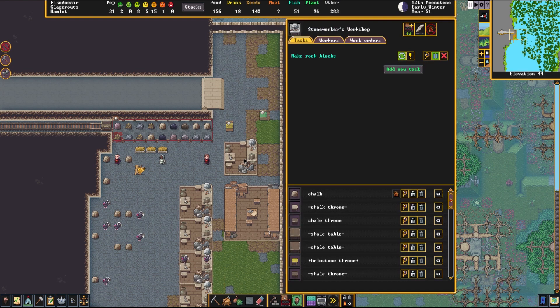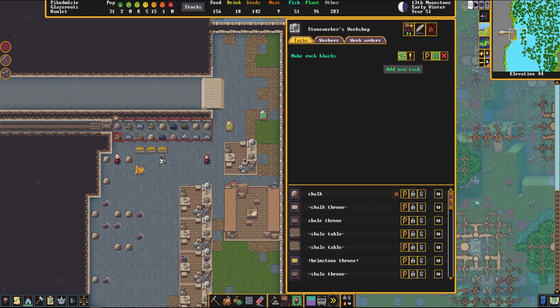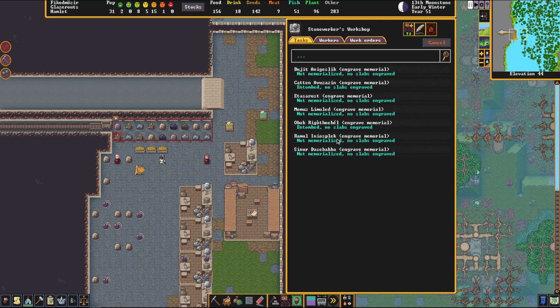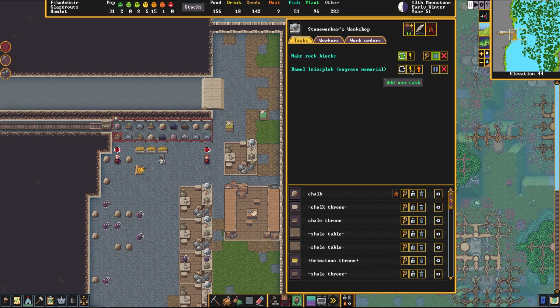Now that the job is complete, we can select the workshop where it was constructed, or any stone workers workshop. We're going to click add a new task and then click on engrave memorial. I already have some dwarves and humans that have passed away in this fortress — many are already memorialized, but not all. We're going to memorialize one at the bottom that has no slab engraved and is not entombed. We'll click on Ramul, a mercenary who died in the cavern layers, and prioritize this job.